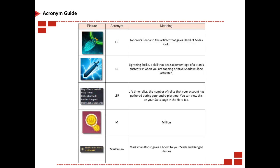LF is Lucky Foot of El Mirage. LKM is Lost King's Mask. LL is Lemon Llama, the friendly legend who made this guide. LP is Laborer's Pendant. LS is Lightning Strike. LTR is Lifetime Relics — the number of relics the account has gathered during its entire lifetime of play; you can view this on your stats page in the hero tab. M stands for millions in currency. Marksman is just how it sounds.